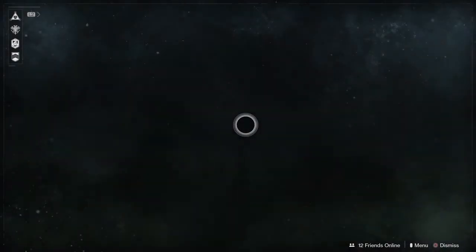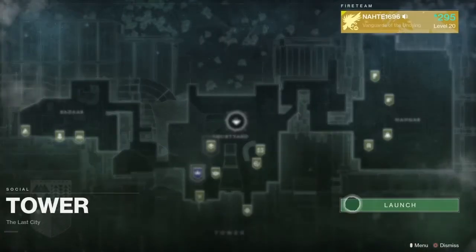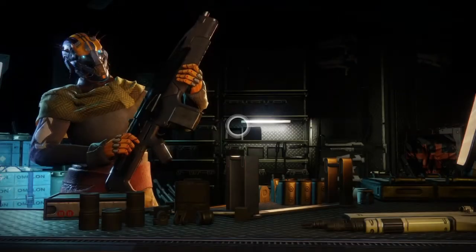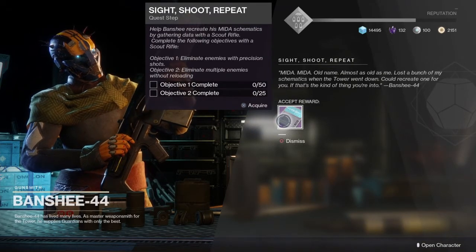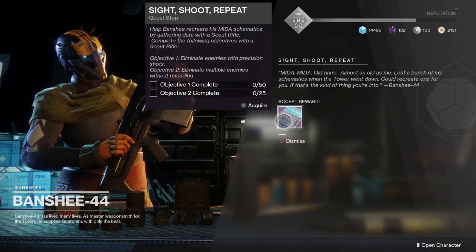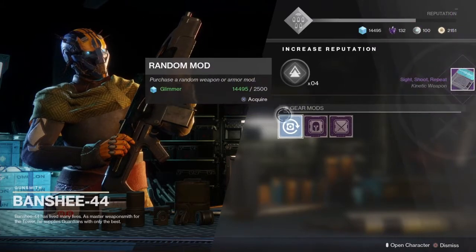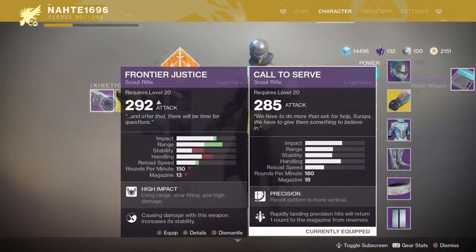Once you have received the Mida Minitool from Devrim K., you are going to go back to the tower to collect the quest for the Mida Multitool. After you arrive at the tower you are going to accept this quest from Banshee-44 the gunsmith. He is going to have this quest for you which requires you to eliminate enemies with precision shots, and eliminate multiple enemies without reloading. You must complete the objectives with a scout rifle.